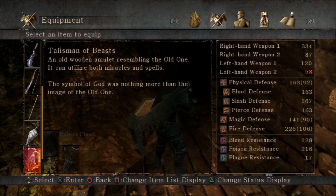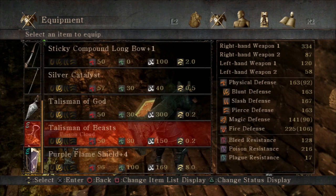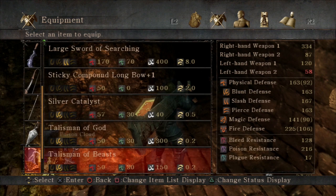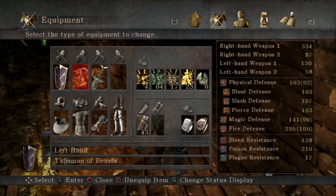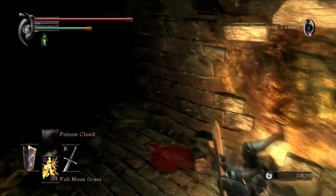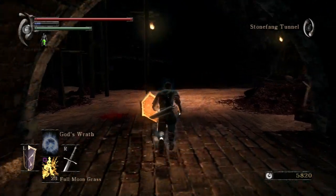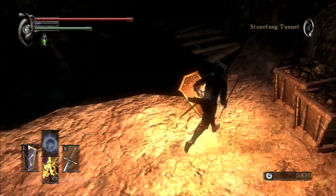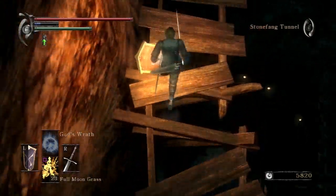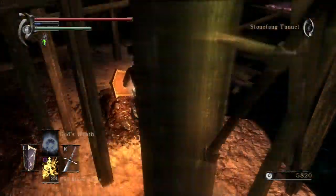This is the Talisman of Beasts. Note the description: 'The symbol of God was nothing more than the image of the Old One.' This is actually an incredibly important item because of that revelation — it's pretty much telling us that the church has been worshipping an idol of the Old One. The talismans are carved in the image of God, and what the Talisman of Beasts reveals is that their God is a warped image of the Old One, but it's still the Old One. It promotes the idea that all soul arts — whether miracles used by the saints or spells used by magicians — all descend commonly from the demons and the Old One.